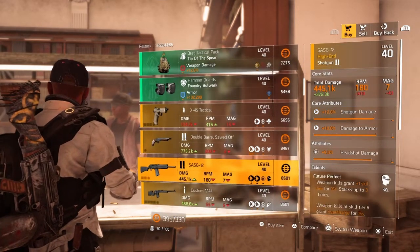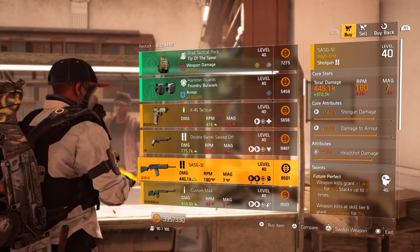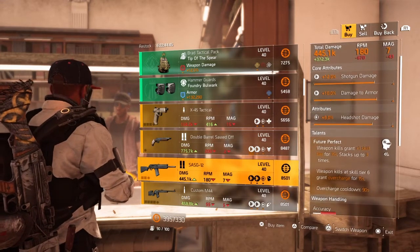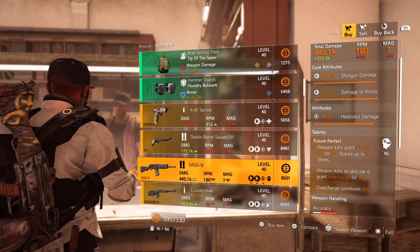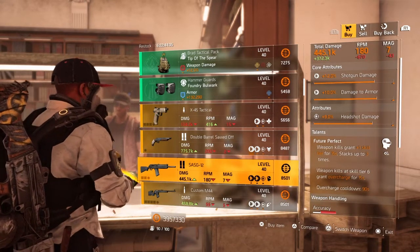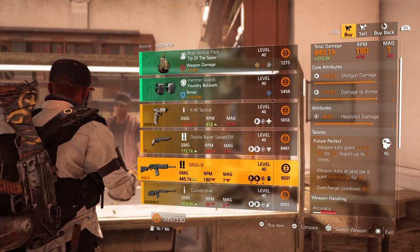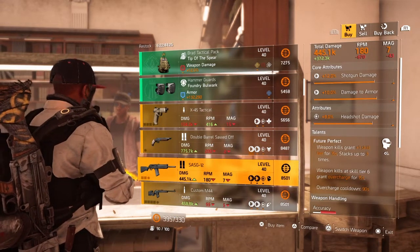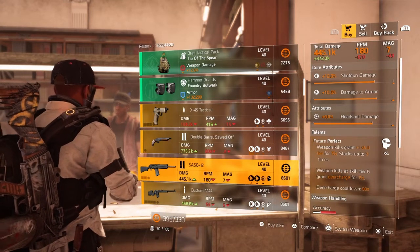Then we have the SG12 shotgun — core attribute 12% shotgun damage, 10% damage to armor, lower attribute 9% headshot damage, and the talent Future Perfect from Title Update 10: weapon kills grant +1 skill tier for 15 seconds, stacks up to 3 times, and you can put yourself into overcharge if you go over 6. For a hybrid build I try to stay around 4 yellows so that third kill gives you that overcharge.